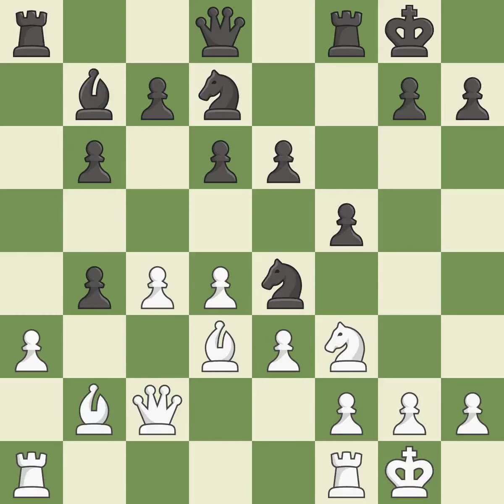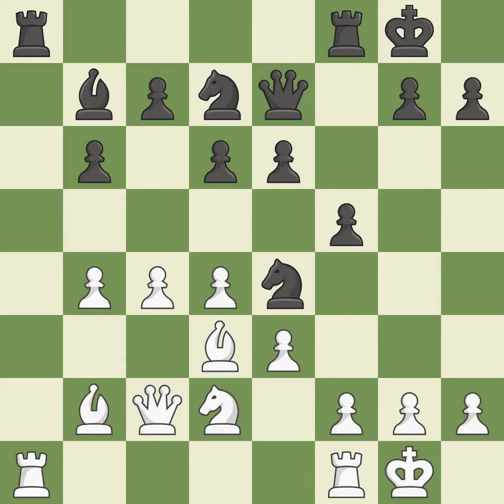This misses an opportunity to reveal an attack on a knight — it is an inaccuracy. This keeps the material balance in check with good commerce; it is ideal. The rooks are linked by this, making it easier for them to work together in the future. This misses a chance to advance a rook from its starting square — it is incorrect. It is a fair deal after all captures. This keeps the material balance in check with good commerce. After all captures, this is an equal trade.